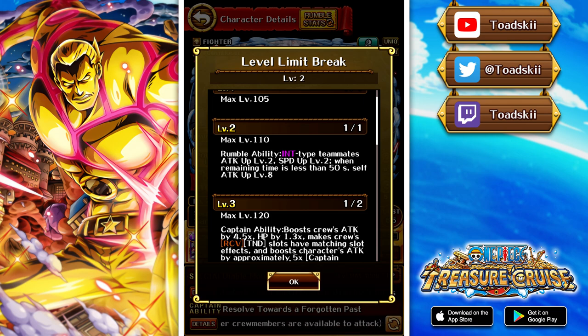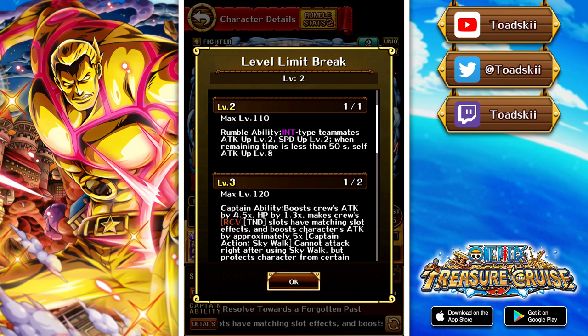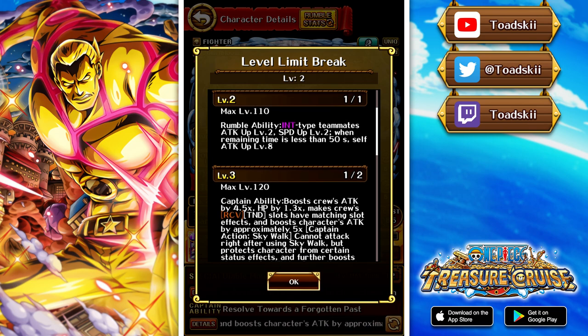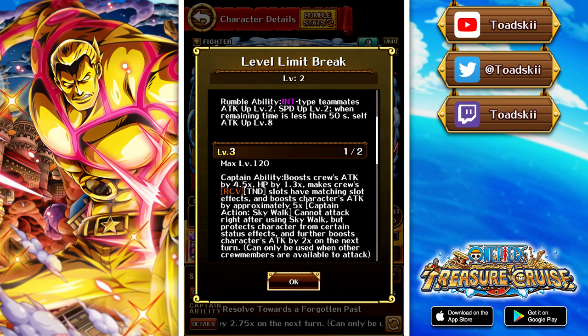He does have the captain action. This is the Sanji character where you swipe downwards on him and he'll actually jump into the air — Skywalk. He cannot attack right after using Skywalk, but it protects the character from certain status effects, similar to Toki. He's basically non-existent on the field, so he avoids bind, despair, and all those gimmicks. On the following turn, it further boosts his attack by 2 times.